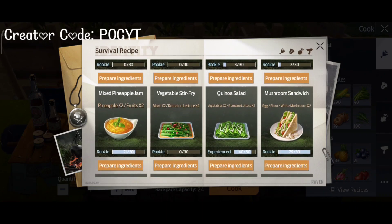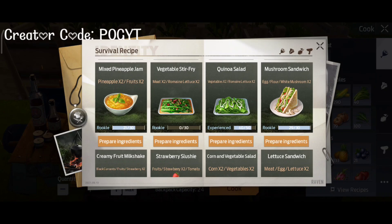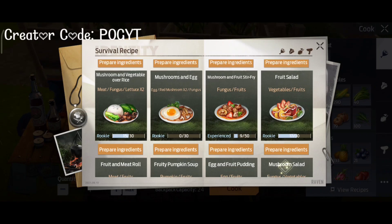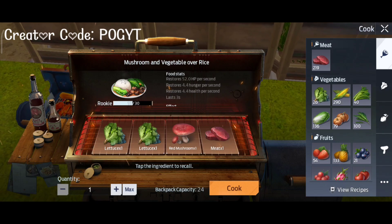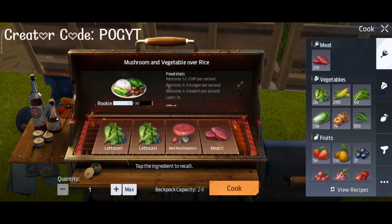Next is armor piercing ability. Armor piercing means when an enemy is wearing armor, hitting them increases your armor piercing effect. The food for this is Mushroom and Vegetable — it increases armor piercing by 37. The ingredients required are two lettuces, one red mushroom, and one meat.